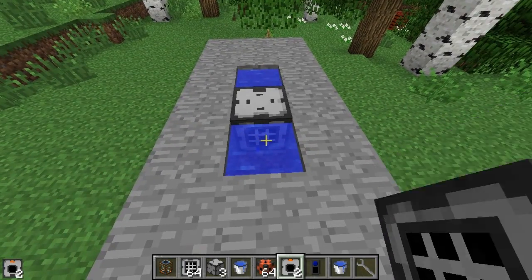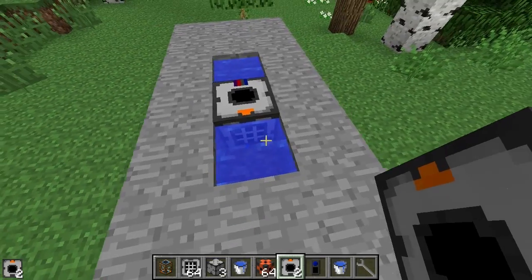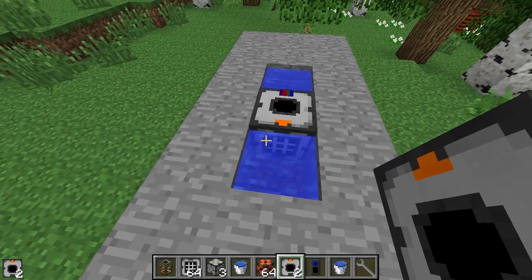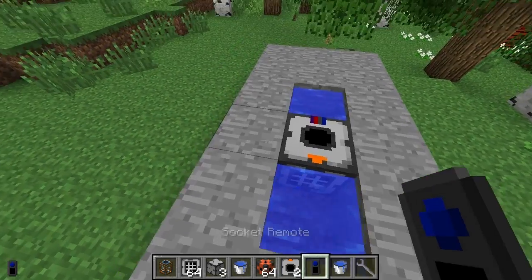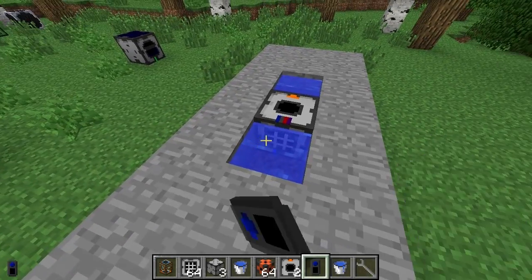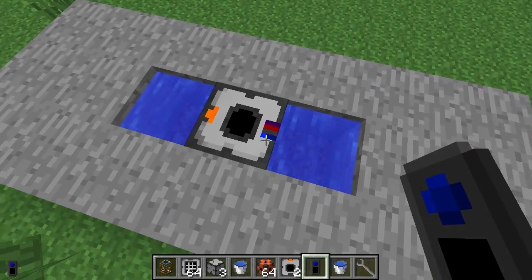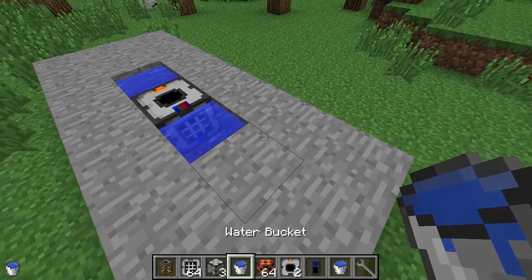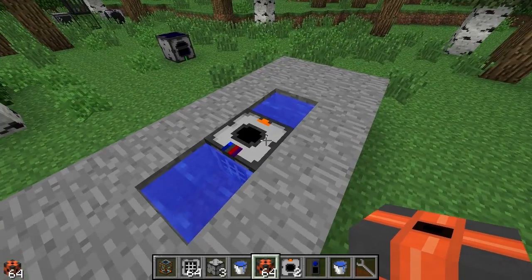The next thing you want to do is put this fluid output thing on the top. Now all these things are actually defaulted to off, so what we need to do is check everything's going to be the same. You can see the little blue thing is moving, and now they've all got that position — so they're all set to the same thing.